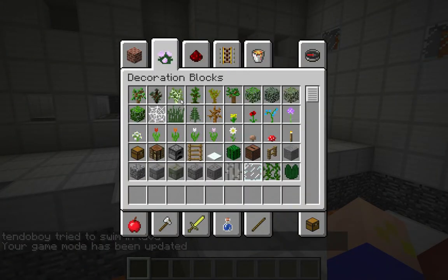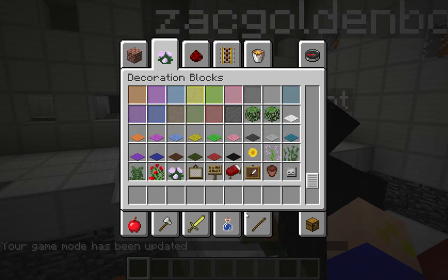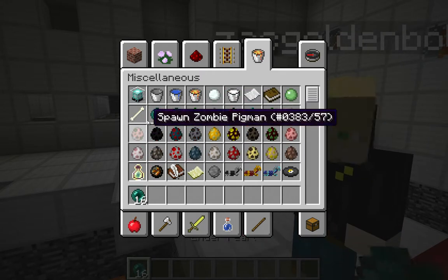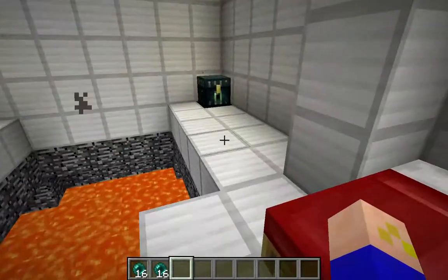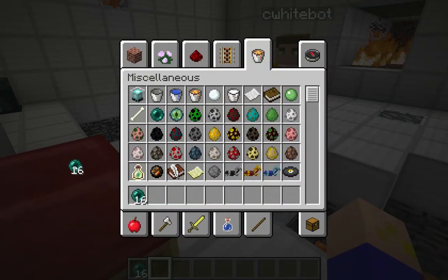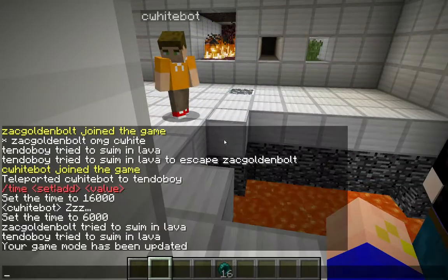I'm gonna give everyone more enderpearls. When I created this map I made it so that there were enderpearls in the ender chest, but I didn't know at that time that ender chests were different for everyone. So here — you get some enderpearls. Everyone's supposed to have a stack.